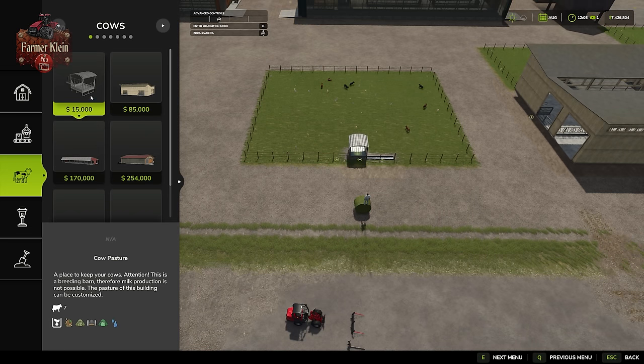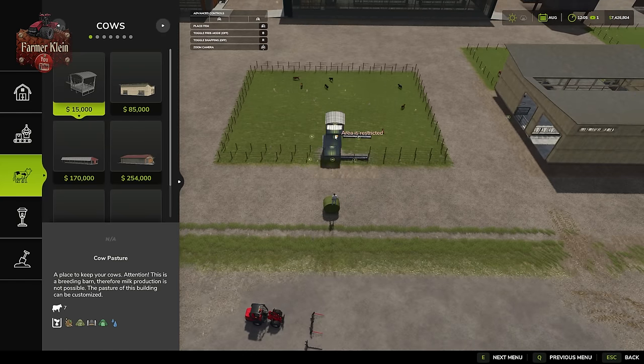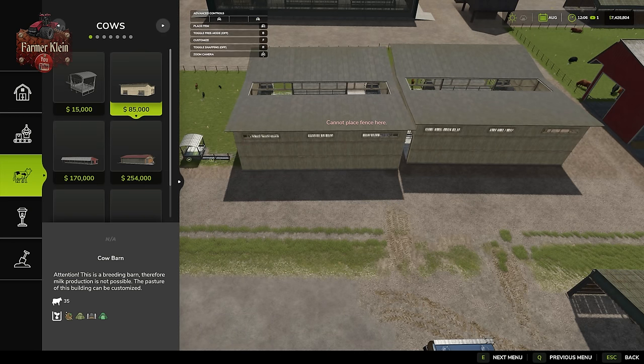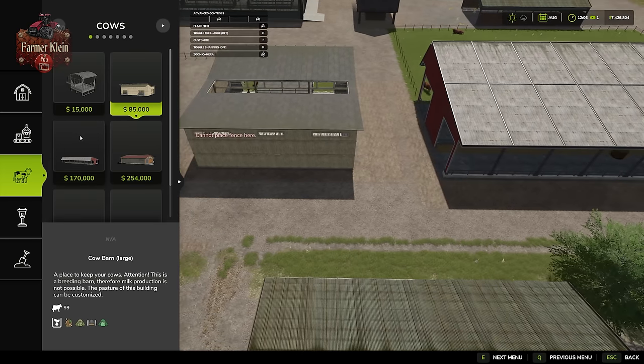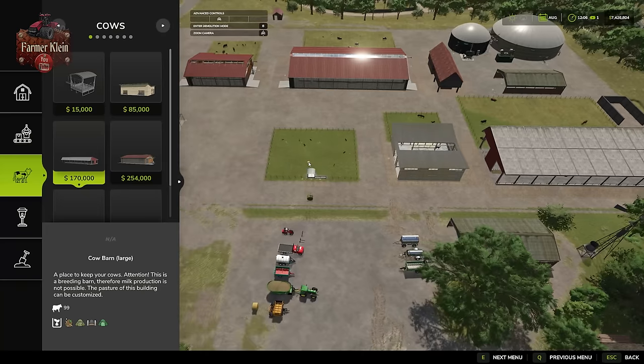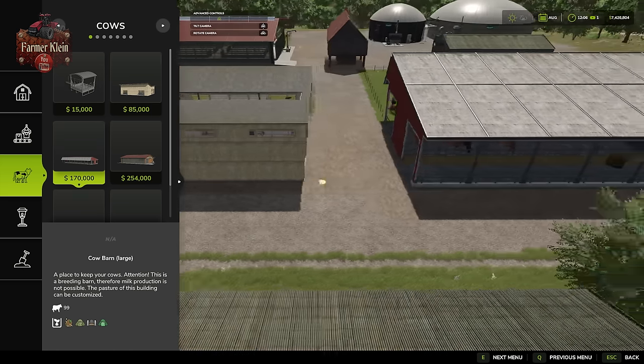We have the open cow pasture for $15,000 which in its default configuration holds a total of seven cows. It has a water requirement with two different triggers — one for loose material and one for bales. The smaller cow barn is $85,000 and holds 35 cows in default configuration. The larger barn holds a total of 99 cows. All three of these are not set up for milk, so do not put your milkers in these pens because you won't get any output.